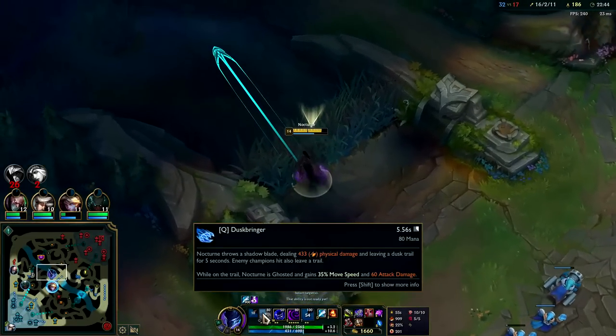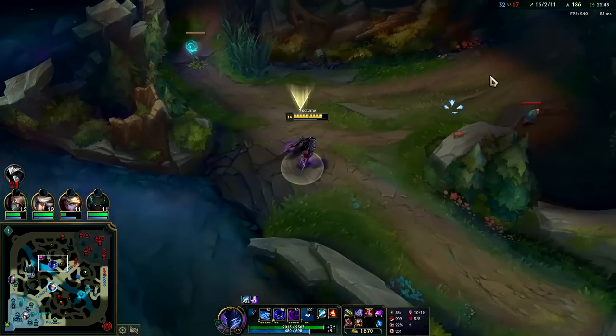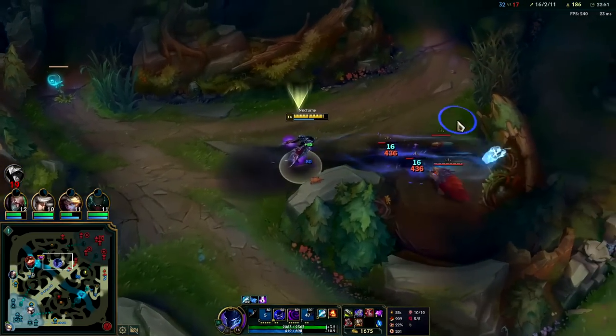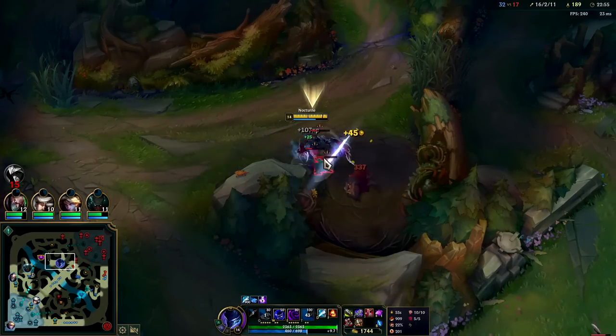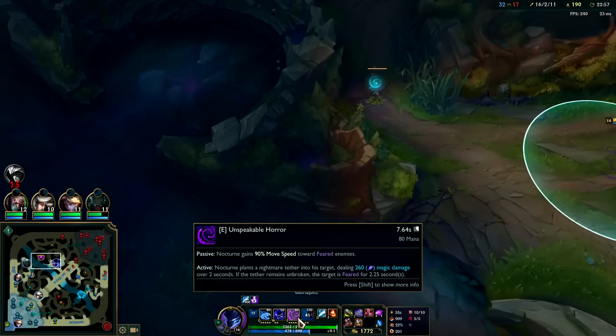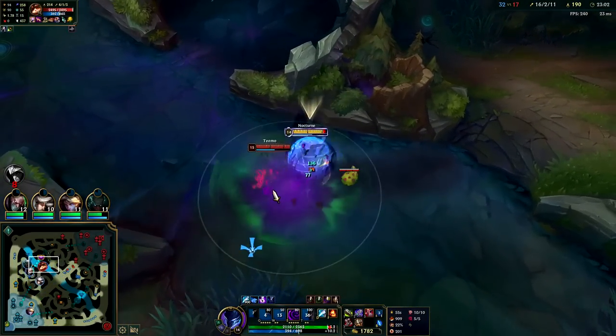You can cast your Q in midair — it can be useful. Usually casting E or W in midair is more useful though. If they're going to knock you out of the air, obviously cast W early. And by hitting your E as soon as possible it helps you land your fear before they can break out of the chain, because if they get too far away from you they essentially break out of it.